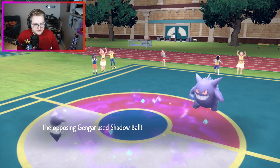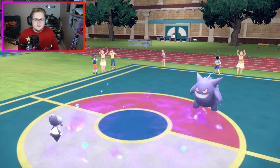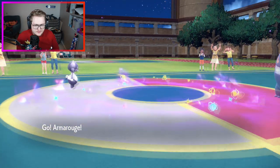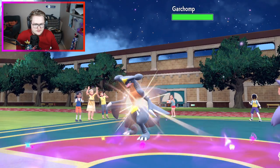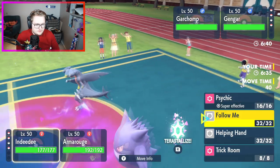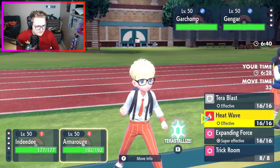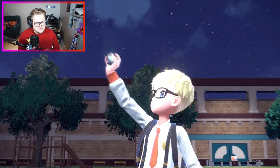That means Gengar is free to do whatever it wants. Going for a shadow ball, but Indeedy is a normal type so it won't be affected. Now that we have Indeedy in, we are able to potentially trick room with that. Garchomp being able to earthquake isn't really the greatest thing for me, but if I follow me it's still gonna earthquake. I could tera fairy and survive - yeah, I think I'm gonna do that, then tera and just trick room so my Baxcalibur is able to come in as well.